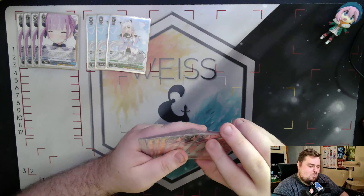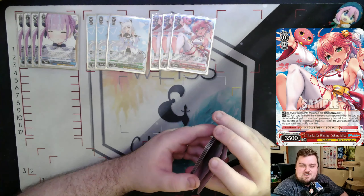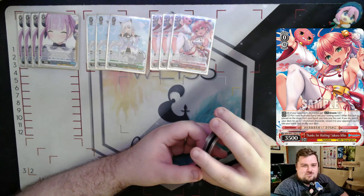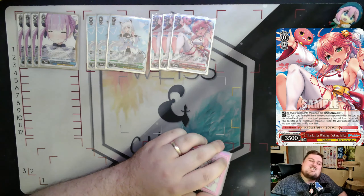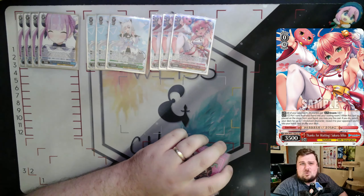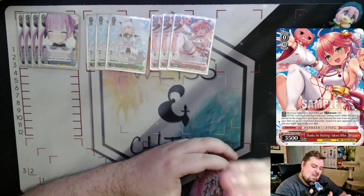We also run three copies of the trial deck drop search, the Sakura Miko. It's a 3500 power base where all of your opponent's characters gain Encore 2, and it's a pay one, drop one to search for a Hololive character. The Encore 2 on your opponent isn't the end of the world — you can play over it to stop that, or crash into something so you get your on-reverse step first during your turn rather than your opponent. The 3500 power helps you maintain board at level zero.